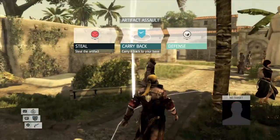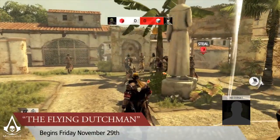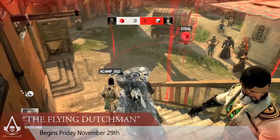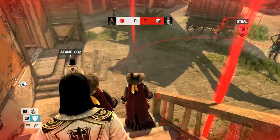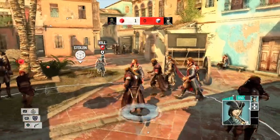Join other fans of Abstergo in a quest for total domination during Community Event No. 2, The Flying Dutchman, which begins Friday, November 29th. This event will post community, individual, and participation challenges to all multiplayer competitors, based on the Artifact Assault game mode.